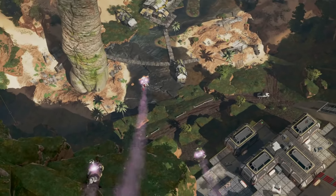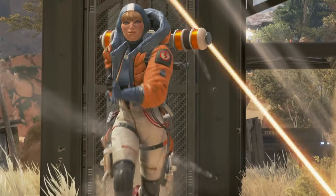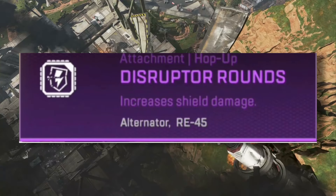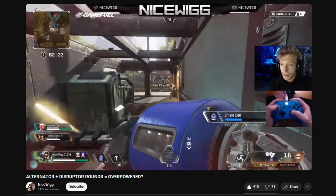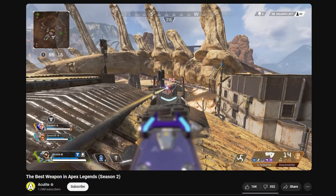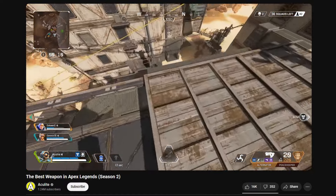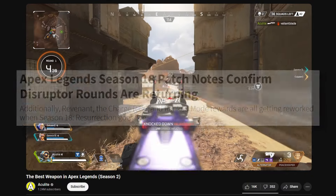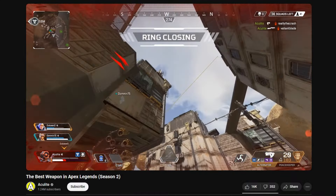Back in the early days of Apex, more specifically Season 2, there was one hop-up which created a meta so strong we have never seen a meta like it in Apex again. This was the Alternator Disruptor meta, where combining the Alternator and the Disruptor Rounds hop-up made a hell of a gun. The Disruptor Rounds hop-up would increase the Alternator's damage to shields, which was extremely powerful. This meta temporarily made the Alternator the king of the game, and it was so strong that after Season 2, Disruptor Rounds weren't added into the game as a hop-up for 16 seasons. Respawn were just that scared of having to balance them. Luckily, they're just on the floor in the game now and Respawn seems to have managed to figure out balance with them.